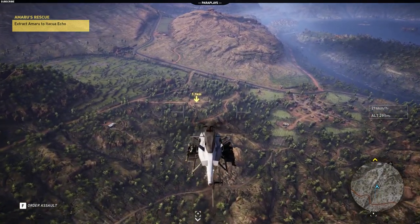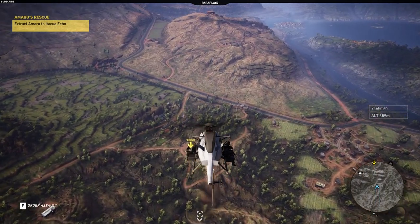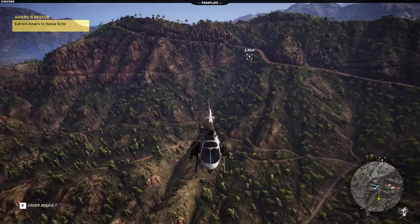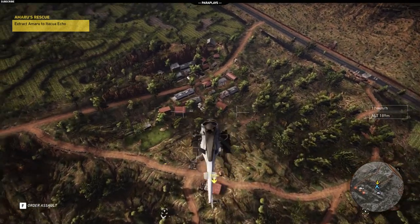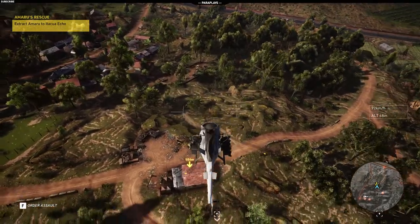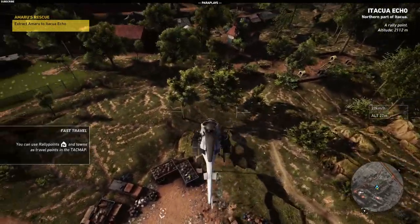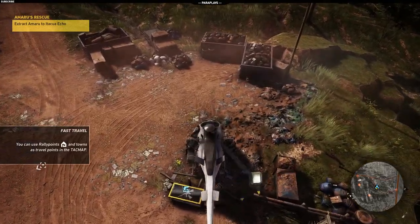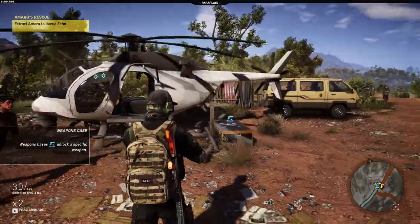Let's get this guy extracted down here and we'll end that. Let's bring the helo in down here — not the best helicopter pilot, I'm afraid. I can't even land it on this thing. Let's get this bird down and we'll have that as the second part of Paraplayz. I was going to say Rainbow Six then — it's not Rainbow Six, is it? Let's get him down. Let's get out, guys, get out.